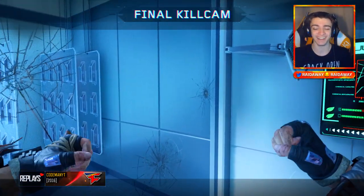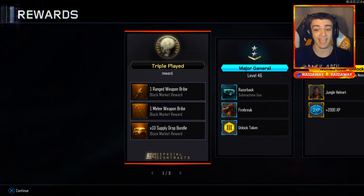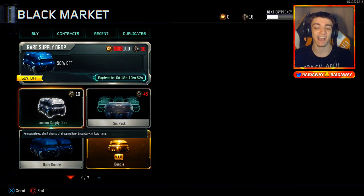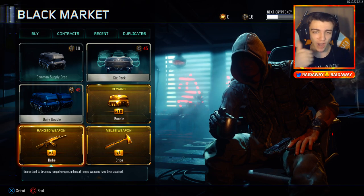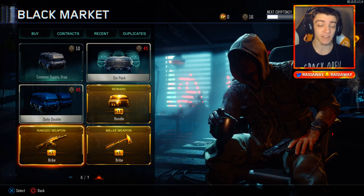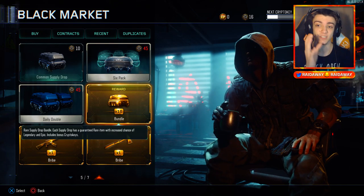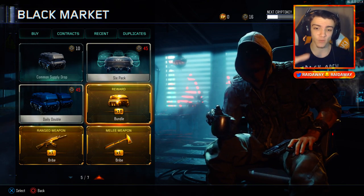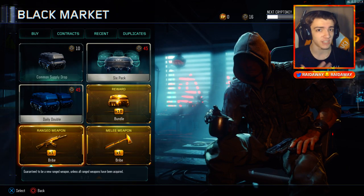Alrighty guys, here we go! We got the triple play — one ranged weapon bribe, one melee weapon bribe, and of course 10 rare supply drops, baby! We're gonna open up the supply drops right now. Drop a like — it takes two seconds. Let's try and break 2,000 likes. Every time you guys drop likes on these videos I usually get something really really good. One like equals one supply drop luck! We'll focus on the 10 rare supply drops first, then open up the melee and the ranged one.